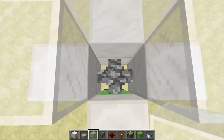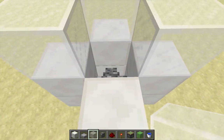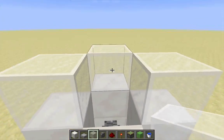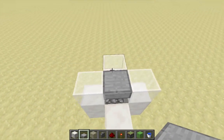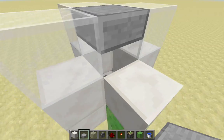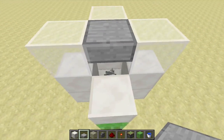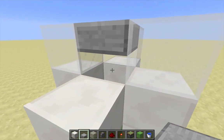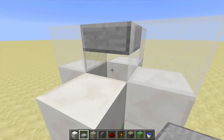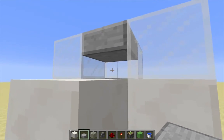The block above the cobblestone wall is technically empty even though the collision box of the cobblestone wall extends into it. In the block above that, add a top half slab. There's actually one block of space between the top half slab and the cobblestone wall — half of that space is the top half of this block and half is the bottom half of this block.